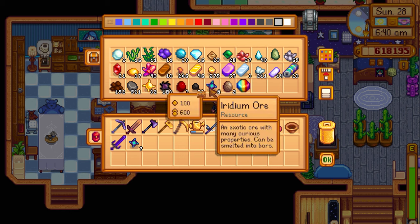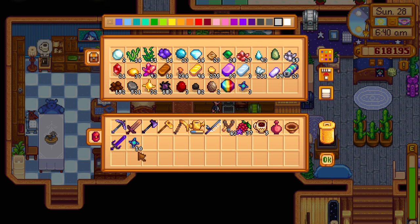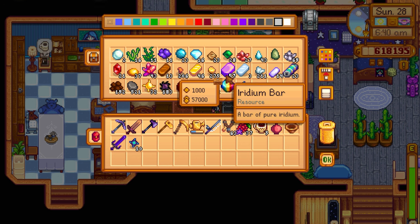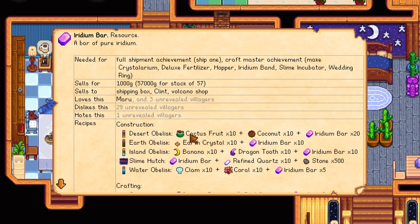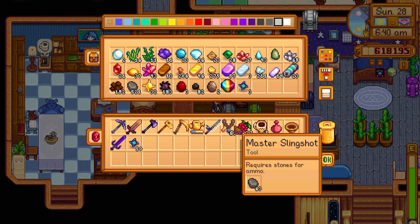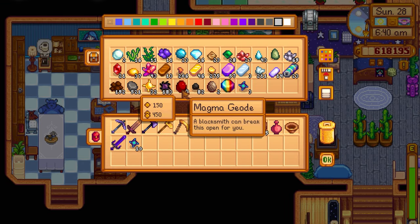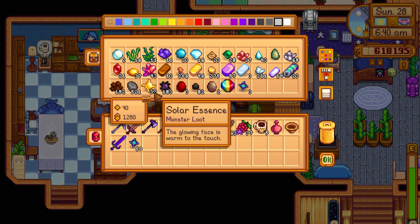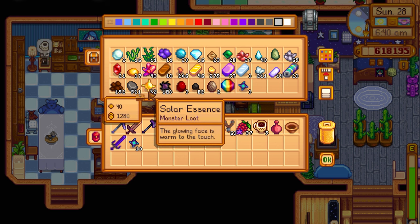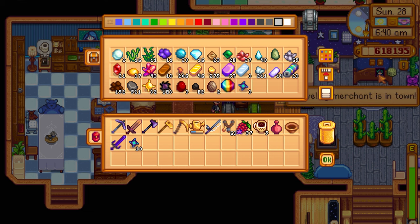We have some iridium ore and can smelt two ingots worth - not bad. I might want to start making something since we have 57 of them. There's the iridium band we could craft. I want to look into solar essence - we have 32. I think the sewer guy sells solar essence but maybe only five maximum, so we might not be able to get enough solar essence even then.